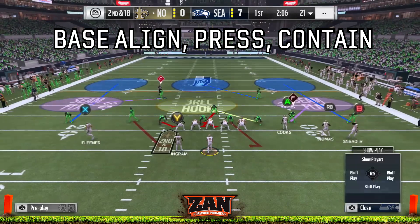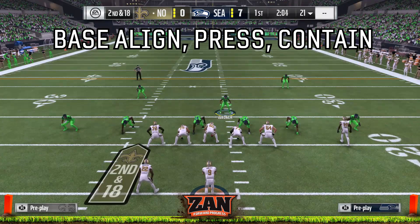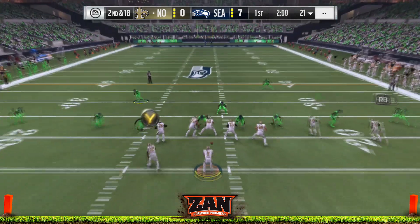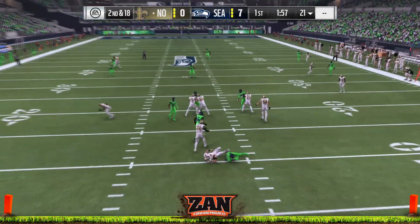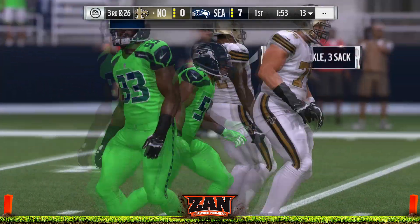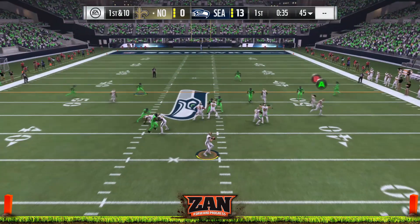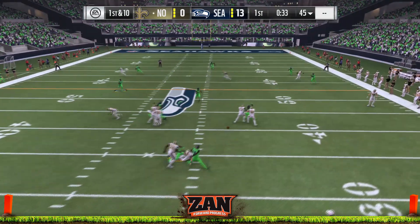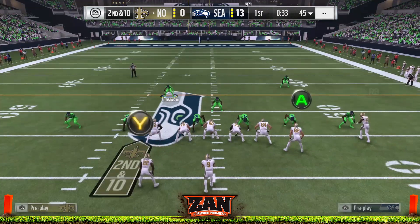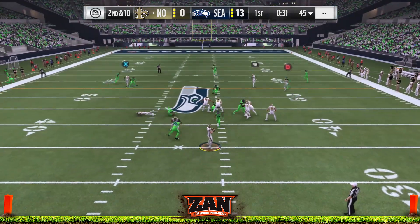The best part about this blitz is that if they block a running back, you're going to notice that the middle linebacker will come in through the A-gap untouched. I recommend a linebacker with a high pursuit rating and awareness rating — it just seems that they hit the hole easier to continue that pressure. You see that the running back goes after that corner off the edge, but we still get the pressure up the middle from our linebacker.